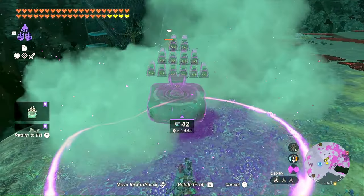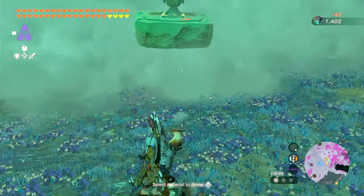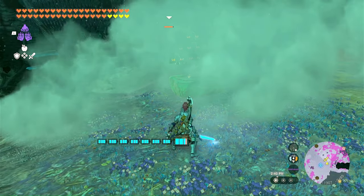While he is pondering my location, I am going to summon my beam emitter contraption. I usually use this on defeating Lynels. I don't have to do any work except use puff shrooms so it doesn't see me.